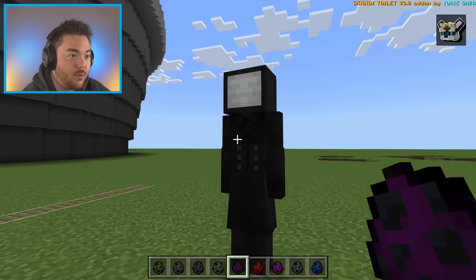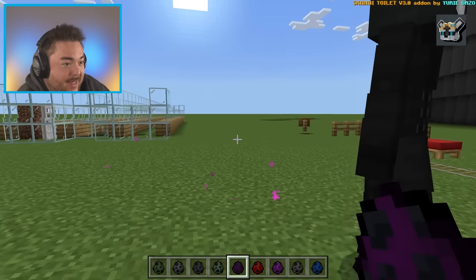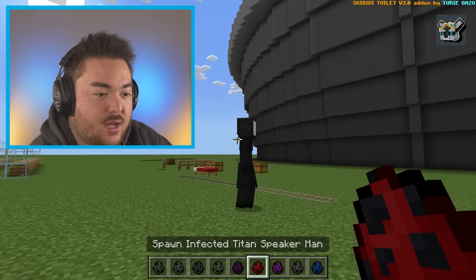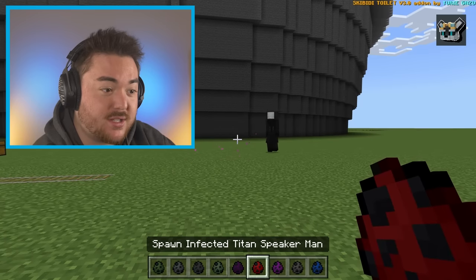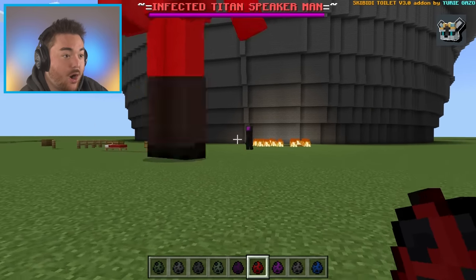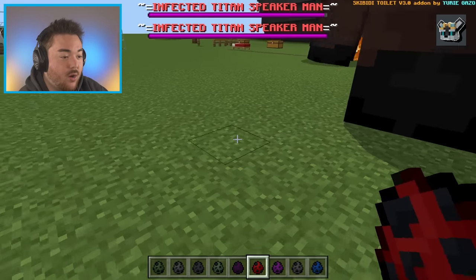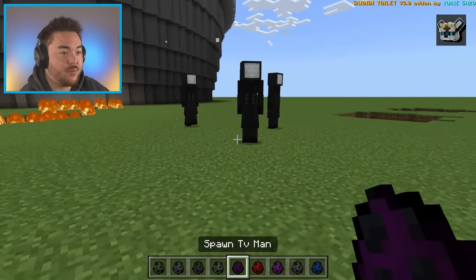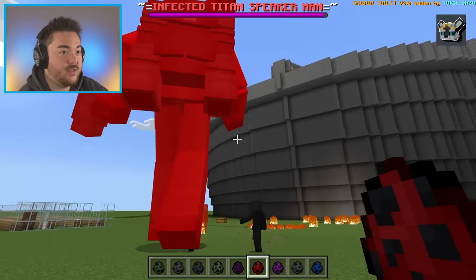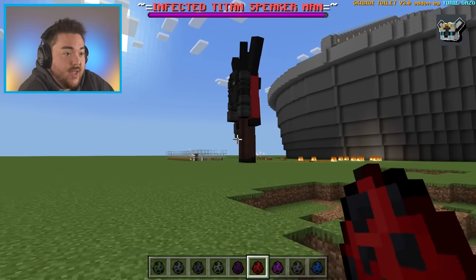A classic right here is the TV man - oh, he teleports! That's right, he teleports in and out - he's kind of like an enderman. That's what the model is, yep, he is all over the place. Against the infected titan speaker man - let's see who wins! He was blasting him with the TV screen. Against three of them versus one infected - they don't even do that much damage. The titans are way better.